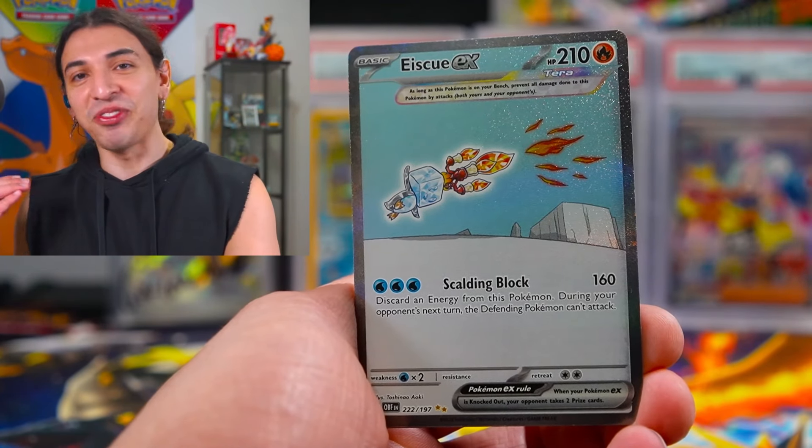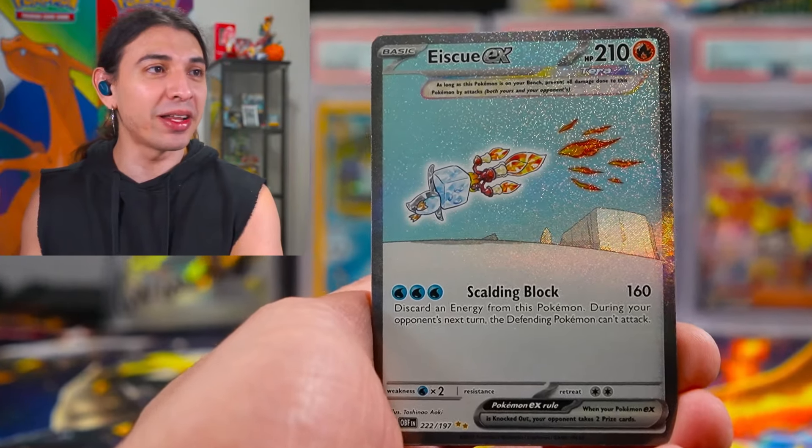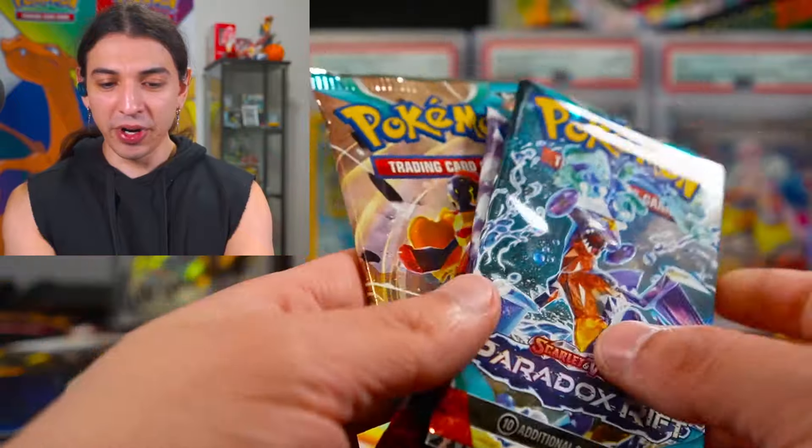These boxes have fire — this is a good hit! You got an SIR — Squawkabilly. Probably the cheapest one, got the low self-esteem Penguin. All right, now we got four Paradox Rifts.